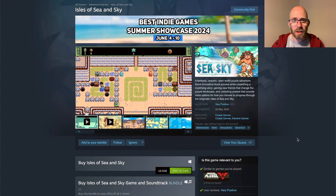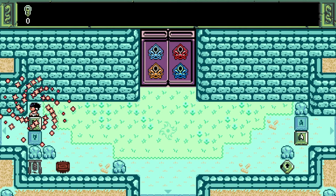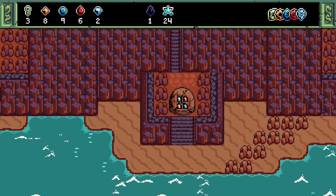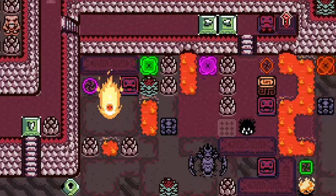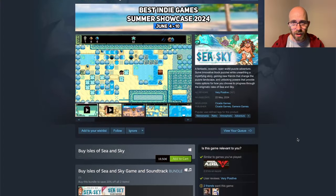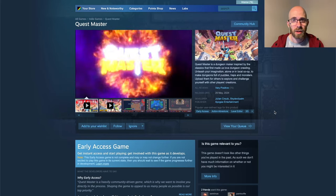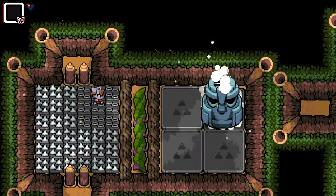Isle of Sea and Sky came out at the end of May and it's a Sokoban-style puzzle game where you push blocks, chests, and crates around. You solve innovative block puzzles while unearthing a mystifying story, gaining new friends that change the puzzle landscape, and unlocking powers that give more options for how you progress. It has a lot of very positive reviews and is available for Windows at 20 euros.